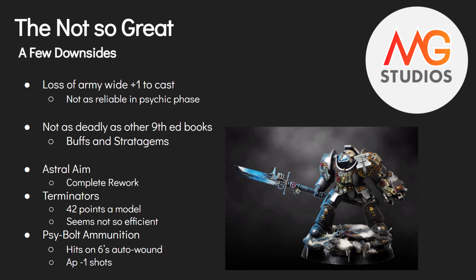Lord Kaldor Draigo is a beast. His abilities got reworked for 9th, but his sword and shield are essentially the same. He still has a built-in 3-up invulnerable save — the Sanctum Sigilum — making him one of the only units in 9th edition with a permanent 3-up invuln. Everything else requires a stratagem or once-per-game ability. He does not have a 1-plus armor save, which is a slight negative, but overall he's still in the great category.